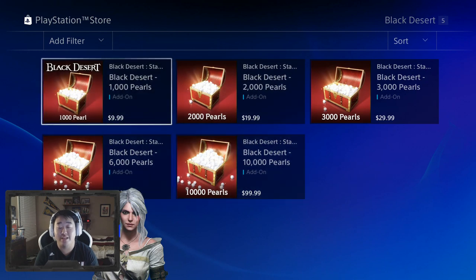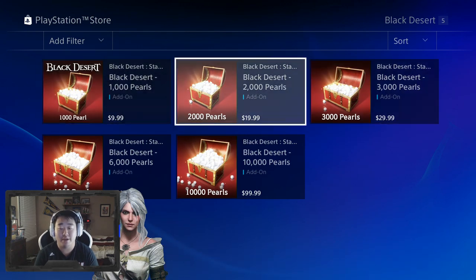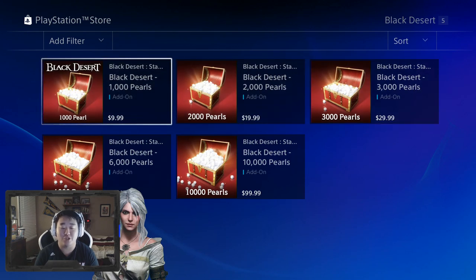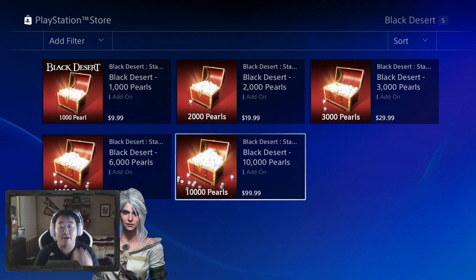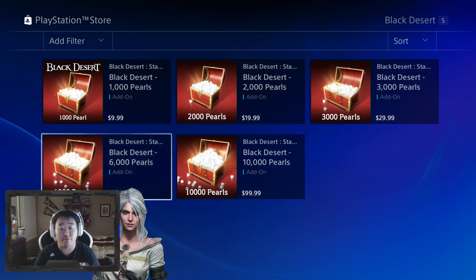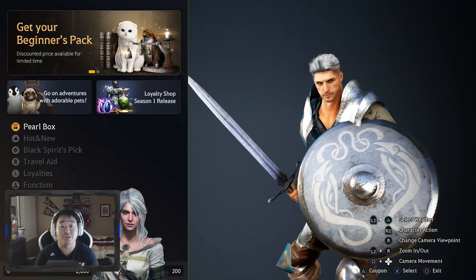I suggest just buying however many you need. If you want to buy an outfit, I'd suggest spending 40 bucks and picking up two packs. In a lot of games, if you buy the hundred dollar pack you get bonus pearls, but in Black Desert there's literally no scaling extra bonuses for more money spent. So just spend the equivalent amount that you want to spend - there's no reason to spend anything extra.